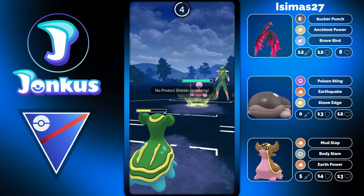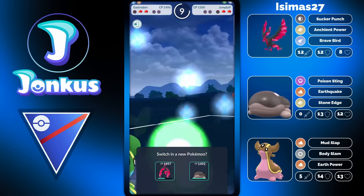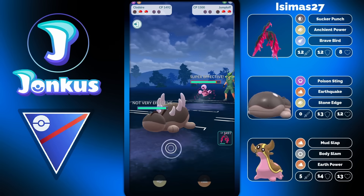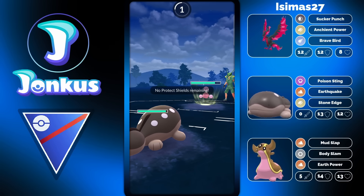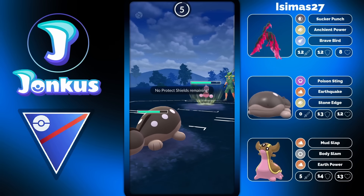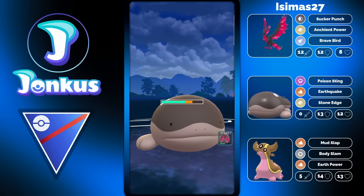I'm not too sure why they used a shield there either. There are definitely a lot of interesting plays happening. We will see the Clodsire going up against the Jumpluff from the opponent — definitely the right call, especially as the opponent is running the super effective Fairy Wind against you, which would be super effective against Moltres but is resisted here. So it's definitely the ideal matchup to be in.